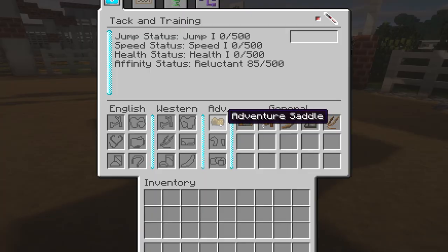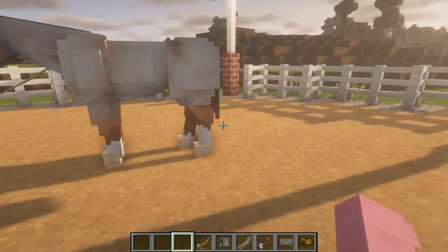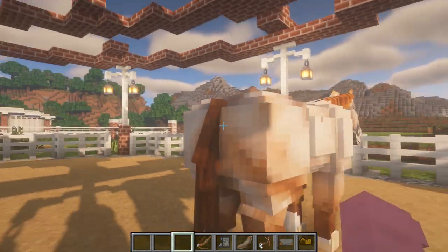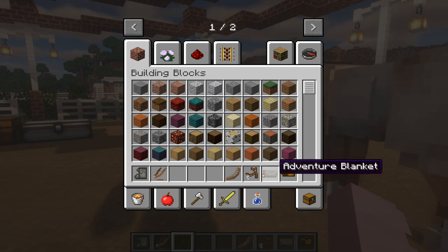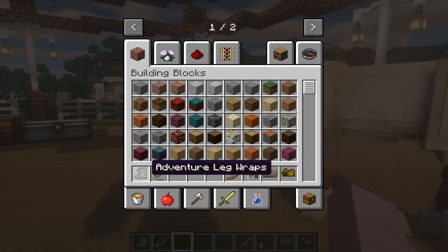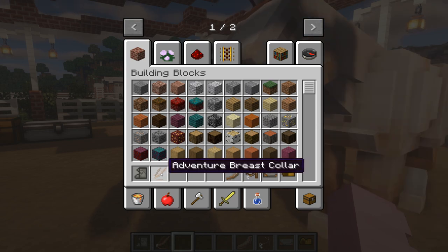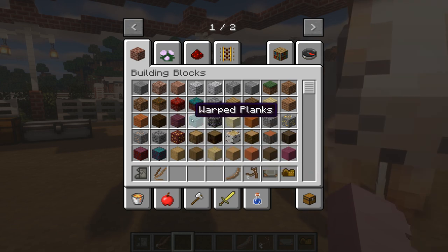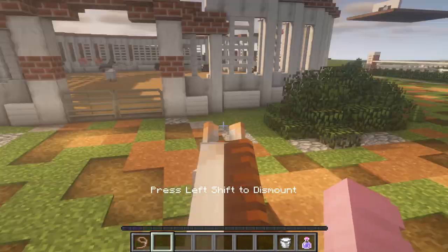In our tack box, I chose the adventure tack just because I feel like I don't show it enough on my channel — I really love the adventure tack so I wanted to feature it today. We don't need the breast collar or the leg wraps because you don't really need those to ride the horse. These four pieces are the required tack you need to ride your horse; the breast collar and leg wraps are more like accessories or add-ons.